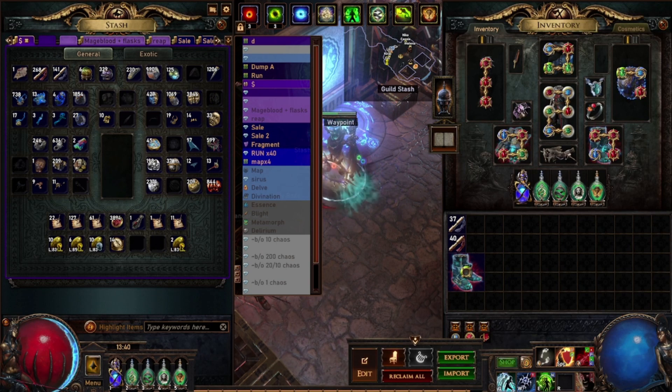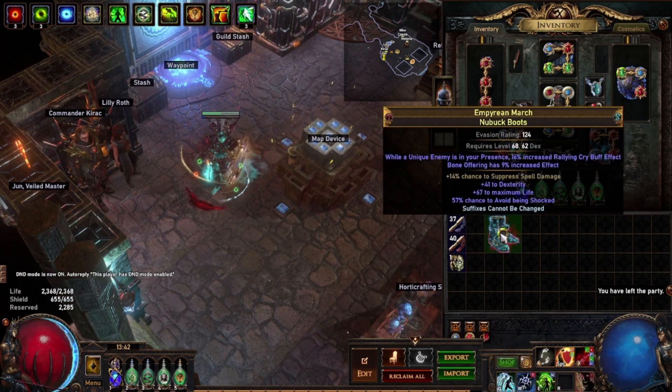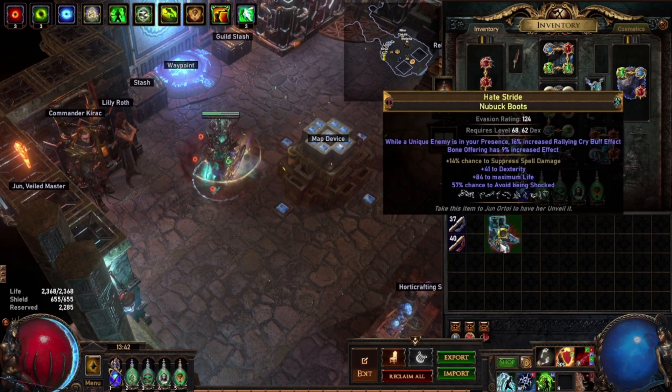You then want to get a Veiled Chaos Orb. With suffixes cannot be changed active, keeping the dexterity and the chance to avoid being shocked, you hit it with the Veiled Chaos Orb. As you can see, the suffixes are preserved.